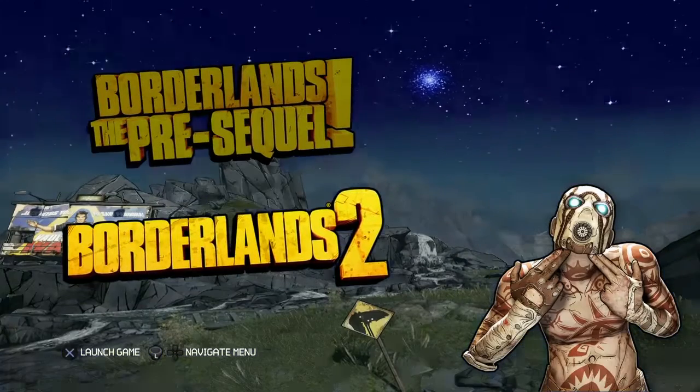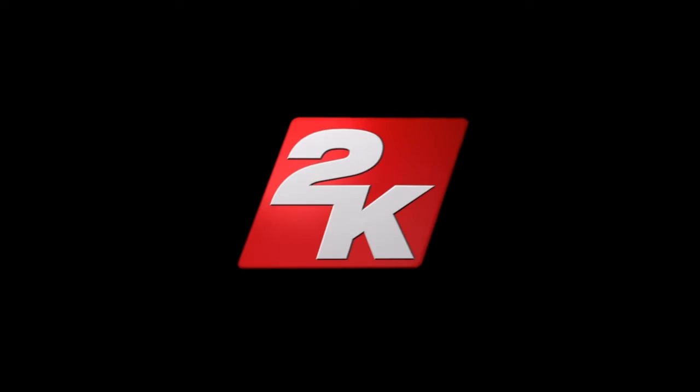Hello everyone, I'm going to be showing you how to get the Unicorn Explosion Gun. This gun's absolutely awesome — it shoots out butt stallions, rainbows, and it makes funny noises.